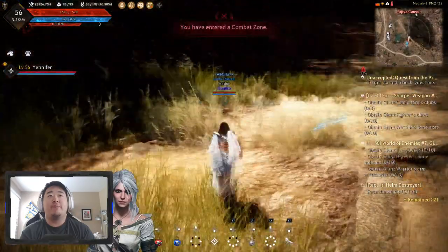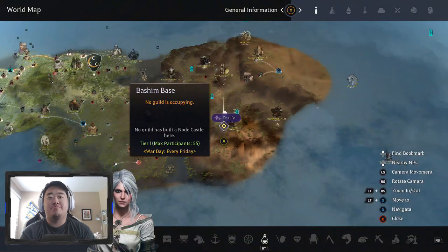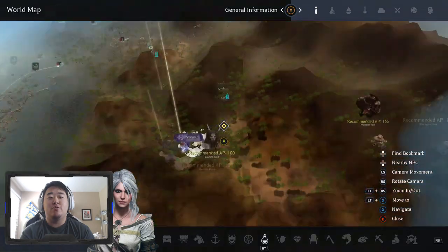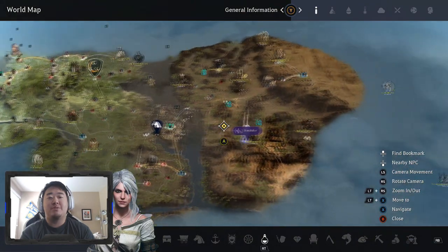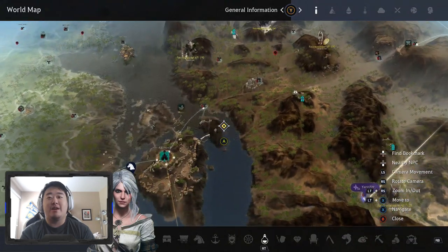We're going to be starting out at Bashim's Base. We've done this before. This is something I wish more people would do in their videos. Bashim's Base, if you did not know, is right here. If you zoom out, here's Altanova. You take a nice little hop, skip, and a jump over the river.